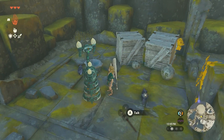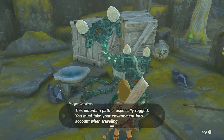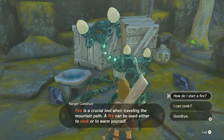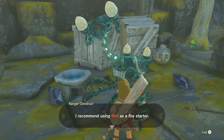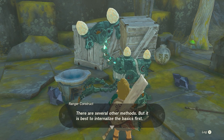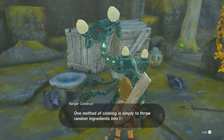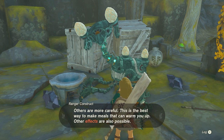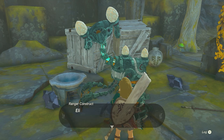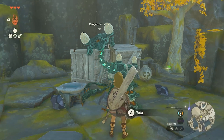What you got for me? Are you gonna teach me how to make a fire? This mountain path is especially rugged — you must take this into account when traveling. Fire is a crucial tool. I recommend using flint as a fire starter — place flint next to a bundle of wood and strike it with a metallic or stony weapon. You can cook anytime with a pot and a lit fire. Insects and monster parts are for elixirs — do not cook them with food. Elixirs are helpful in the mountains for warmth or stamina recovery.